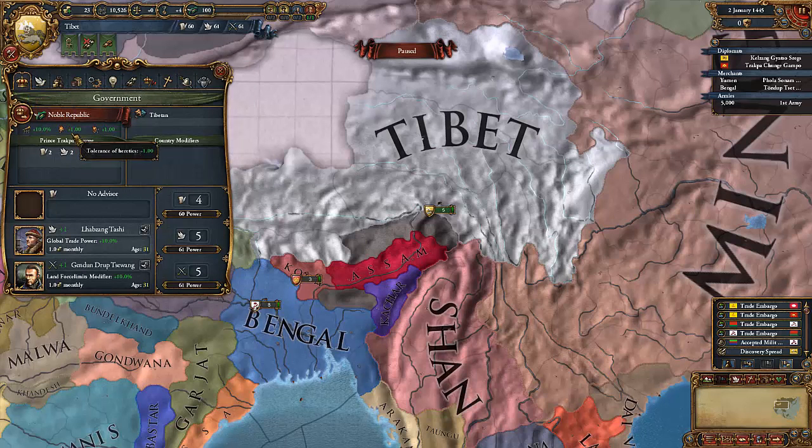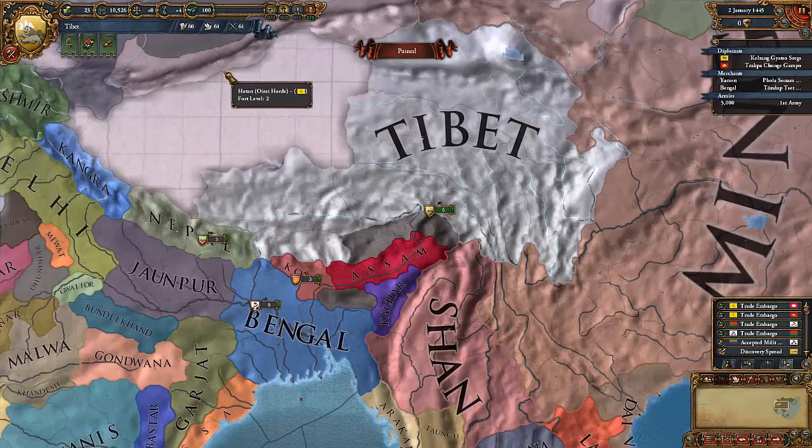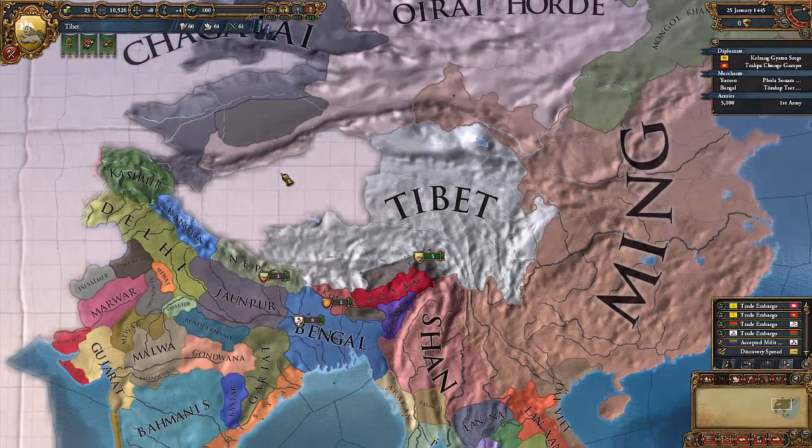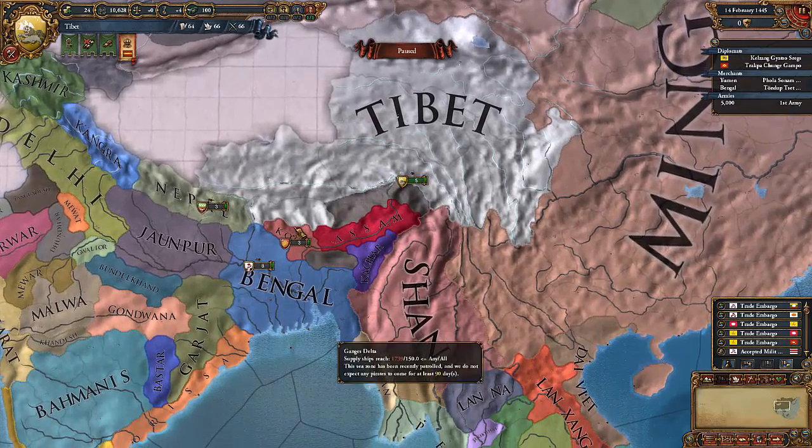Let's take a look at who runs our government. Right now, Tibet is being ruled by Prince Trapka Ching, who is 49 years old and has a skill of 2-2-2. We are a noble republic. Noble republic gives me morale of armies plus 10%, and tolerance of heretics and heathens. This means revolt risk in provinces with religions deemed heretical or heathenistic by Buddhism have less chance to rise up in revolt because we are tolerant towards them.